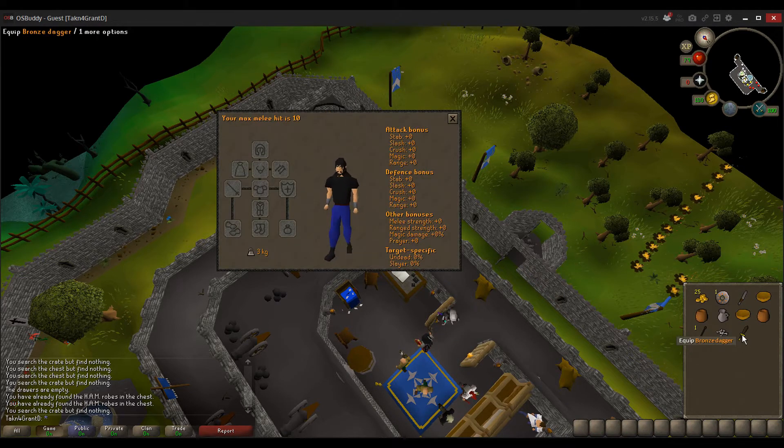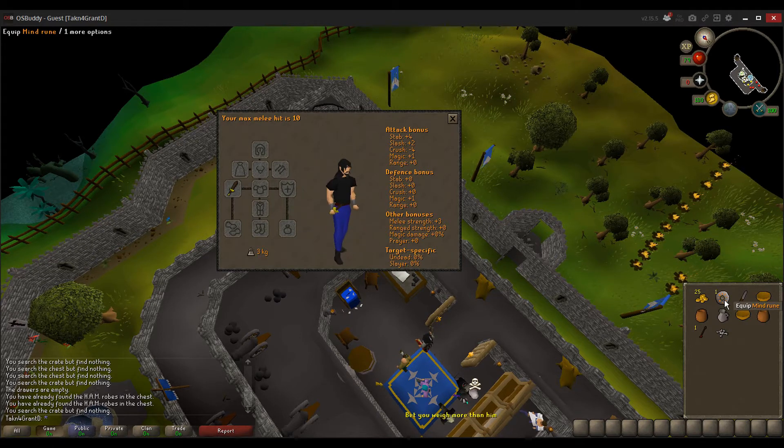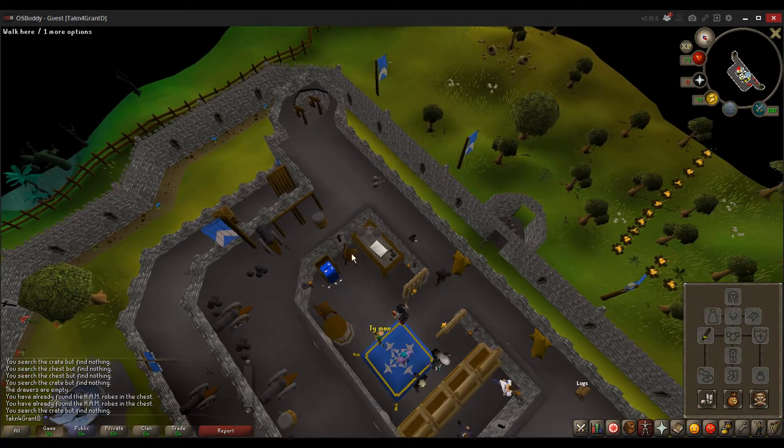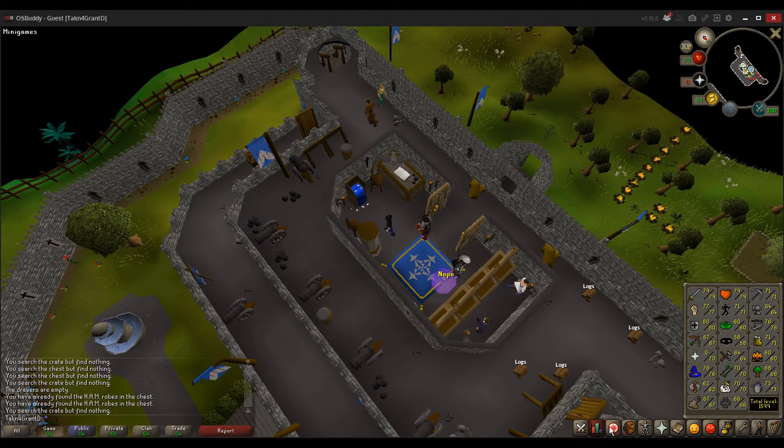You can equip items, or you can just click on them in your inventory. Bronze dagger. Those are runes — they're used for magic. They're the consumable item, and they come in all different types. Mine runes are used for low-level elemental spells. To make some progress, one of the skills in that skill tab is cooking — so that's a good place to get started on making a cake. See if you can guess which one's cooking.